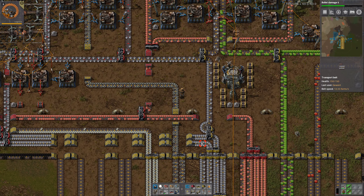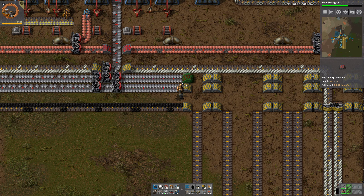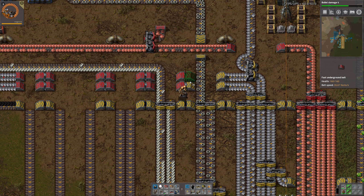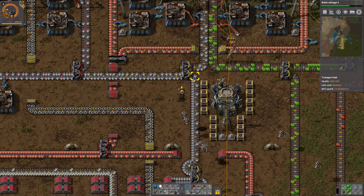Welcome back guys to another episode of my Factorio lazy bastard let's play. Last time we also did some defense work down south here, and we were also researching a bit of stuff. That actually looks pretty good over here now - we are getting quite a few more green circuits. Yeah, we also doubled our copper production, that's probably why all of this looks so freaking good.